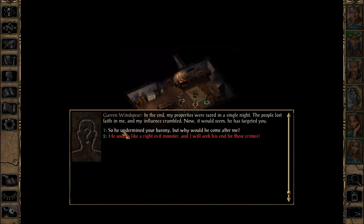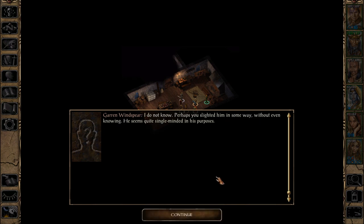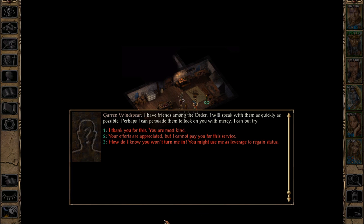So he undermined your barony, but why would he come after me? I do not know. Perhaps you slighted him in some way without even knowing — he seems quite single-minded in his purposes. What I do know is that he is not the worst of your worries. The most noble order of the Radiant Heart will seek your death if something is not done quickly. Just imagine if Anomen or Keldorn was in the party — they'd be fearing for their expulsion from the order, I'm guessing, as well. I have friends among the order. I will speak with them as quickly as possible, says Garen. But perhaps I can dissuade them to look on you with mercy. I can but try.